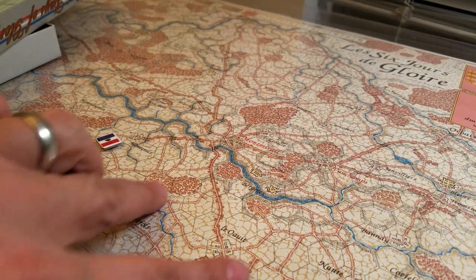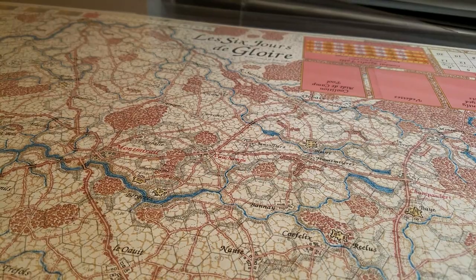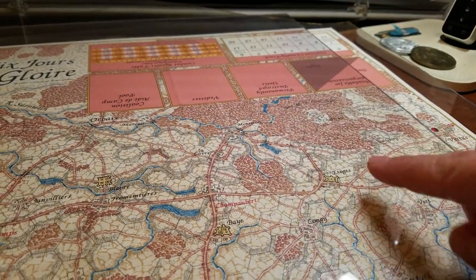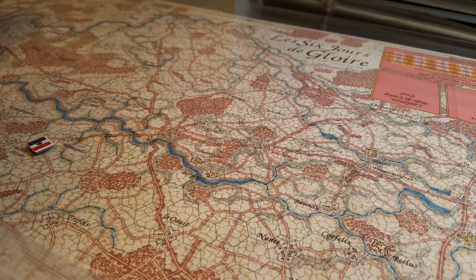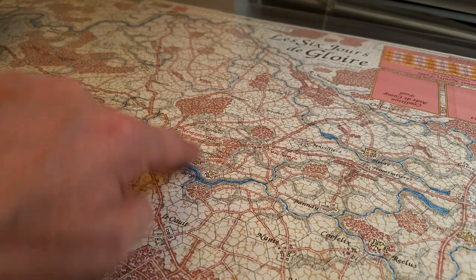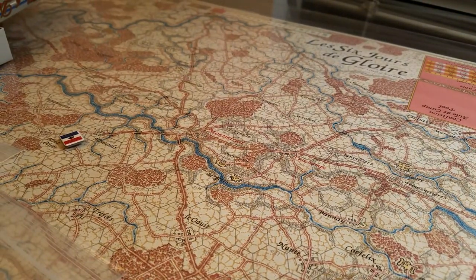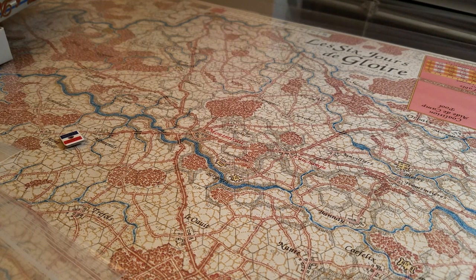It's a funky situation in this game. One force is coming on the map, a Russian force is leaving the map, the French are coming up over here, other Prussians are coming on here — they're kind of trying to get Napoleon, but these guys are going that way. Napoleon starts racing after them, gets into a fight over here, and all sorts of things happen. Napoleon kind of has a good couple of days, but it's not the decisive battle he was looking for.